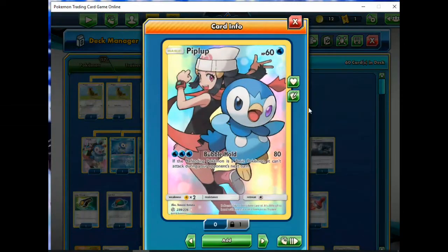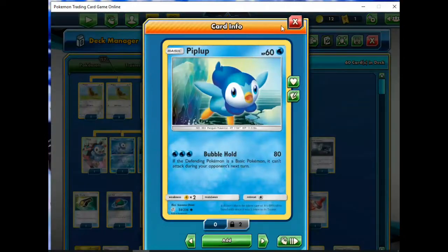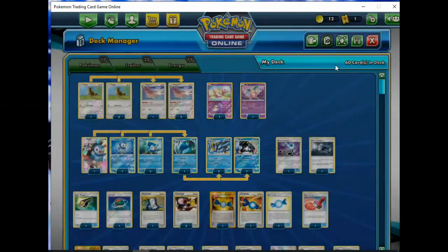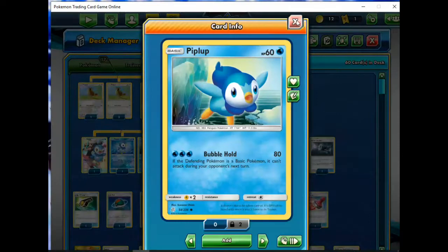I've got this beautiful Dawn Piplup 2 - this card is actually so cool and so beautiful that I have it down and I don't want to evolve into Empoleon. I just want to keep this out and look at it. You got Piplup, you got Dawn here - super cool. It's the same as this, just a secret rare alternate art, or some sort of alternate rarity. And then I've got one of these DP revamped Piplups, only because I've only managed to get two of these and one of these.